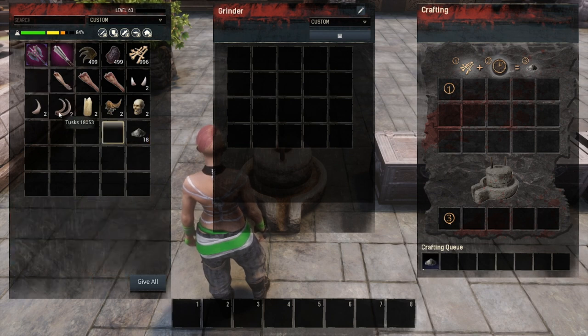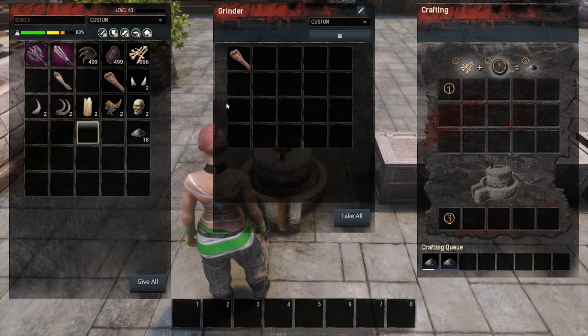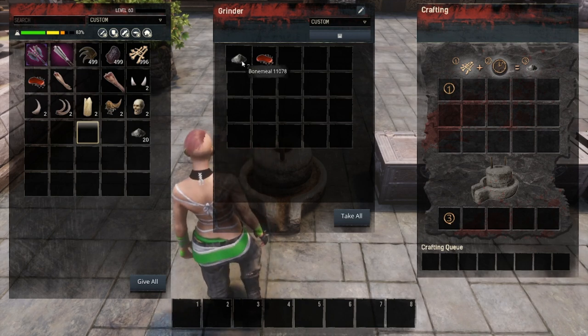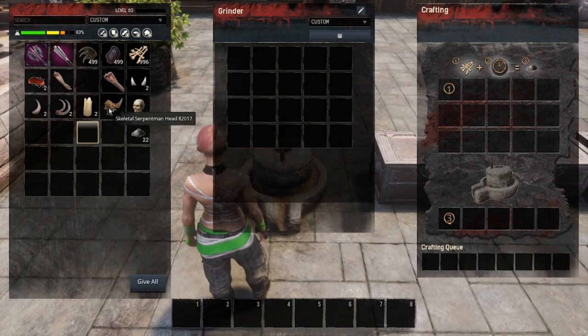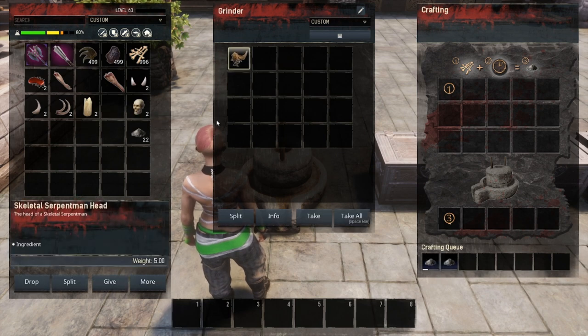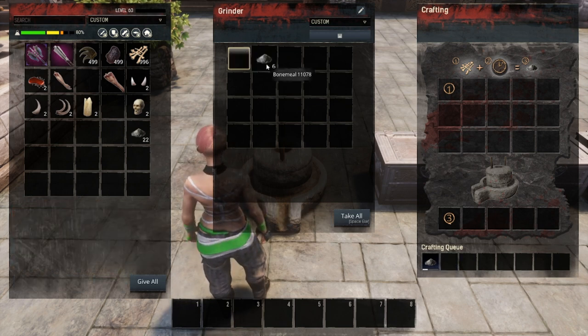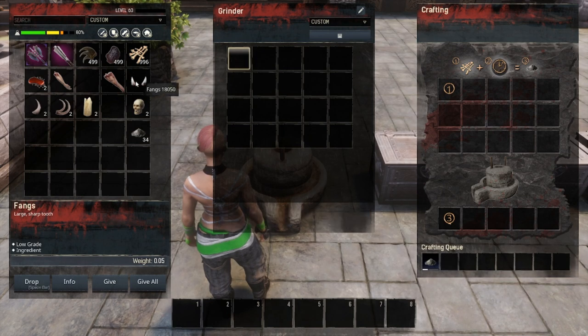Here are a couple of items you probably didn't know you could put in your grinder. The severed arm and the severed leg will both turn into bone meal and blood. Each one turns into two bone meal and one blood. I didn't know you could put severed arms and legs in the grinder. Additionally, I didn't know you could put the skeleton serpent head in either, but that produces six bone meal per head.